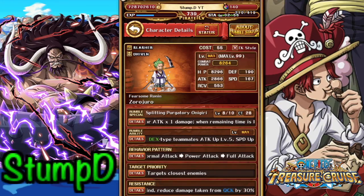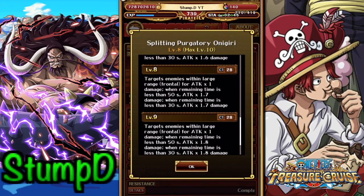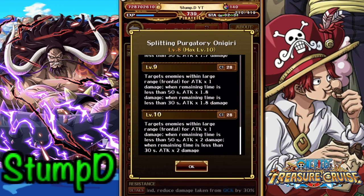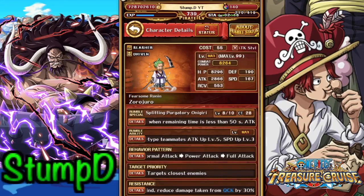With DEX being one of the better defensive teams, Zoro has found his way onto the bench and can do a lot for your team. His special at level 8 is a frontal range attack times one, and when time is less than 50 seconds he does more damage, and when time is less than 30 seconds he does even more. At level 10 it's two times damage instead of 1.7. His rumble ability, which I have maxed, gives own cooldown speed level 3, attack level 5, and then DEX teammates attack level 5 and speed level 3.